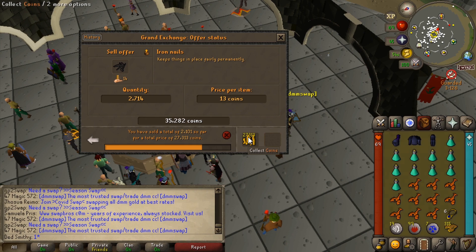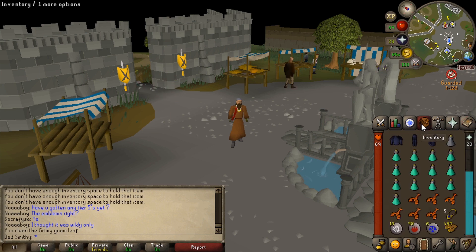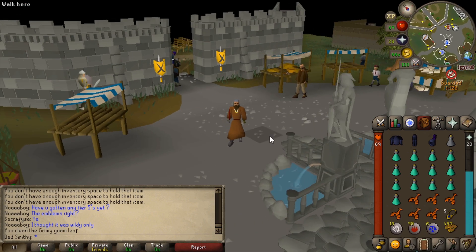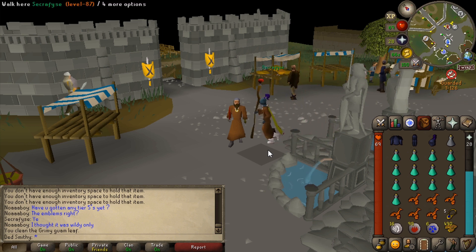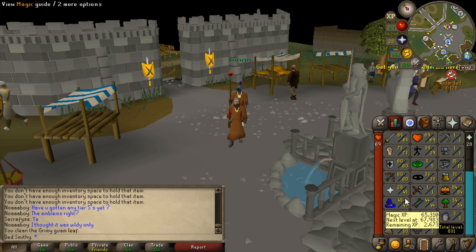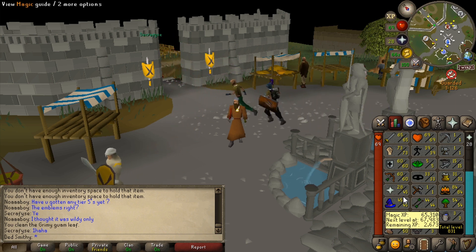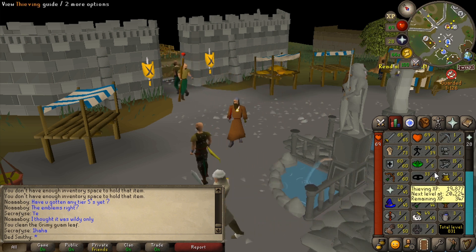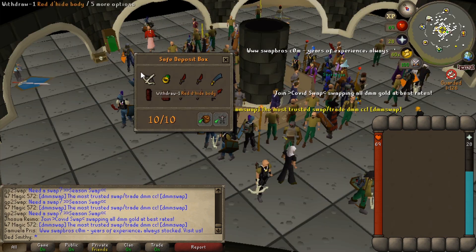That's a hot spot for PKers around the animated warriors area. I've got 490 tokens but I teled out because two of them rushed in — not having any death on my watch. I think I'm going to do some magic training for a bit because I want to get 55 magic so I can start alching those dragon daggers I have in my deposit box.